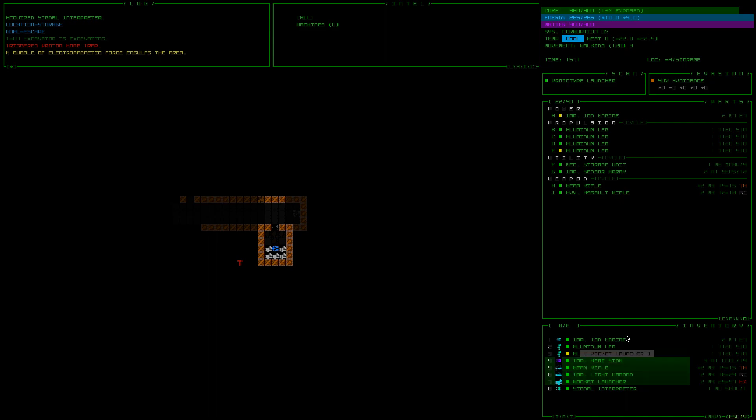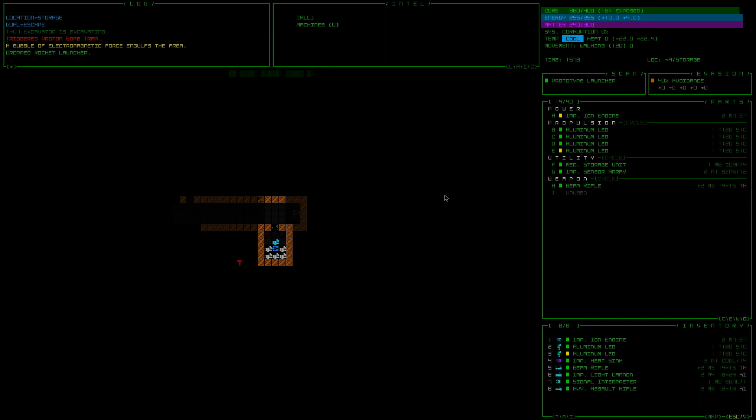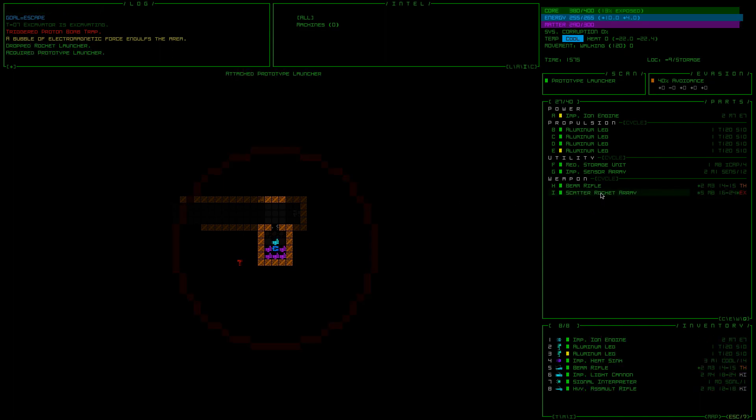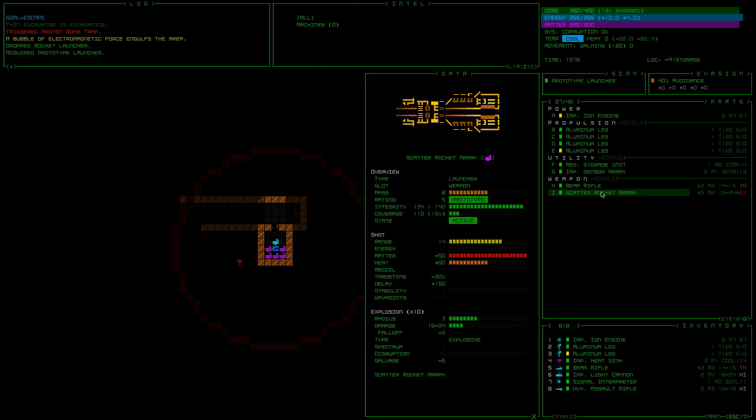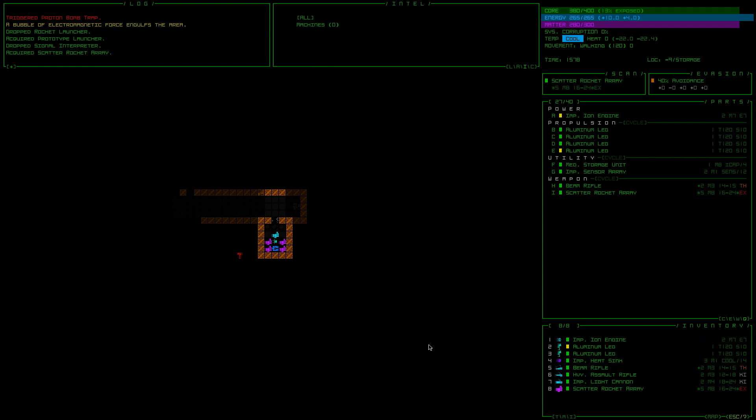Okay, so let's go ahead and put this rocket launcher on here. We're going to drop the rocket launcher — scatter rocket array! Oh man, that sounds awesome. So these are freaking sweet. I want more than one of these. What am I willing to drop to have another one? Probably this signal interpreter. We're not going to get to equip it anytime soon. So let's do that. We're going to keep it unequipped for now.